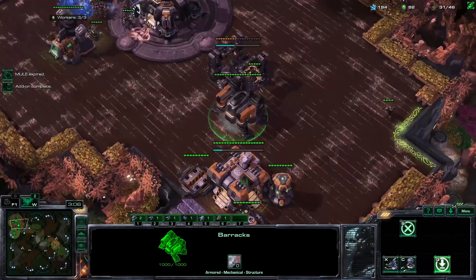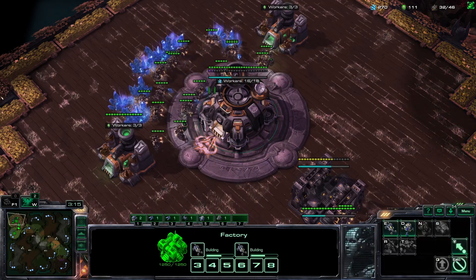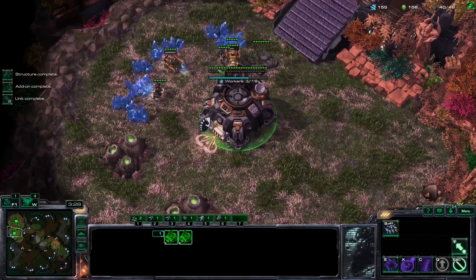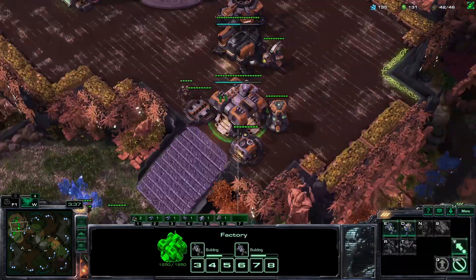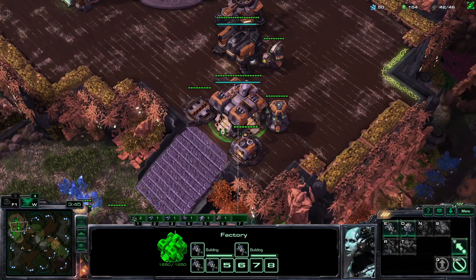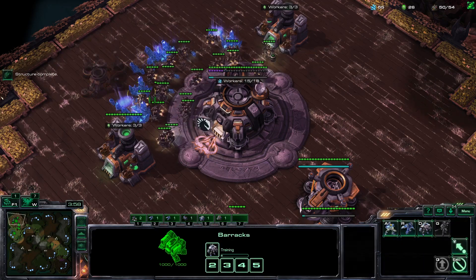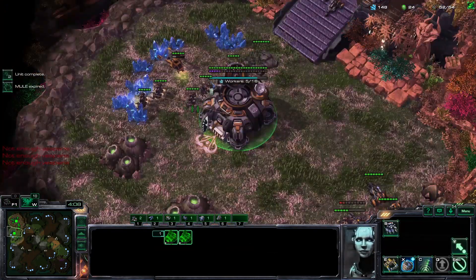This part is quite important: you have to build a tech lab on your barracks as soon as possible — that is the add-on that's going to allow us to build those marauders. Rally the hellions onto your ramp and make sure you're constantly building SCVs. As soon as the tech lab is done, make a marauder. You're not going to make concussive shells yet, and you're not going to make a medivac yet either — instead go for a viking first. Then you start a medivac and an armory at the same time, and only then will you start your concussive shells.